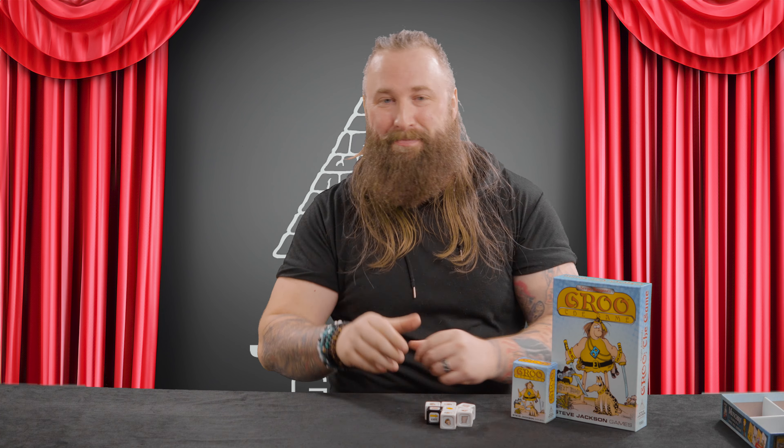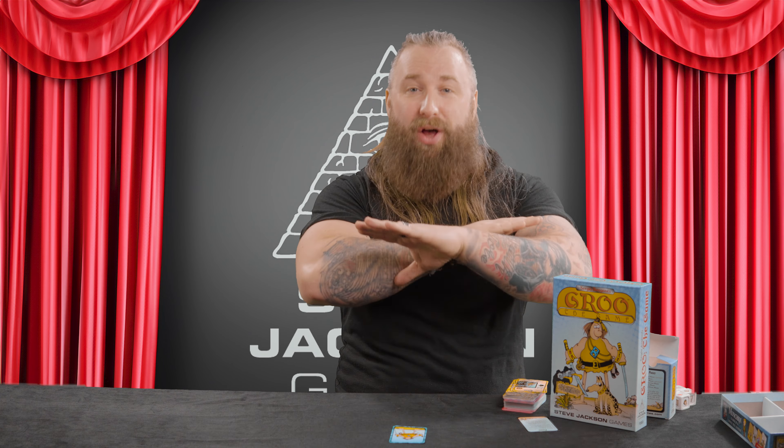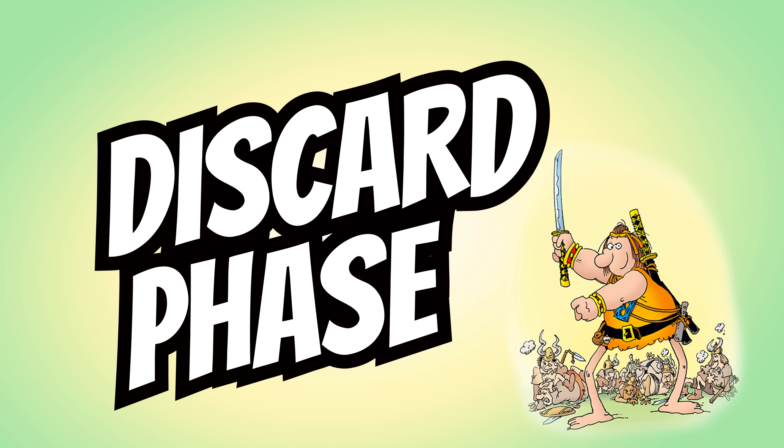You also have your deck of cards. These are split into one black phase card, one blue Groo card, yellow building cards, purple event cards, red Groo effect cards, green troop cards, and the rainbow wild cards. So, now we have everything — but how do we play?